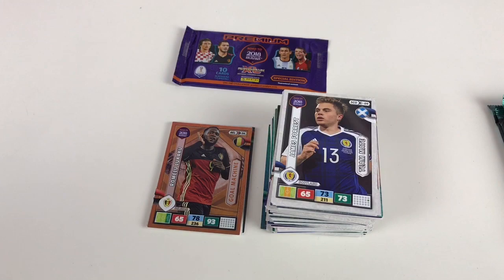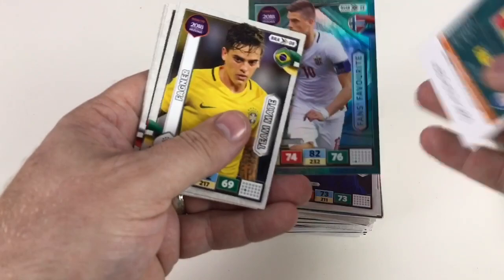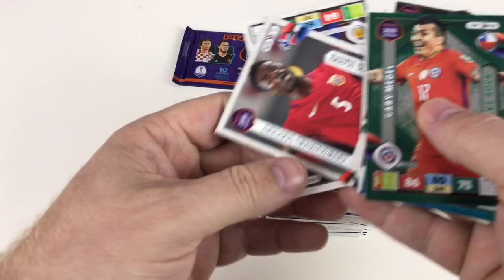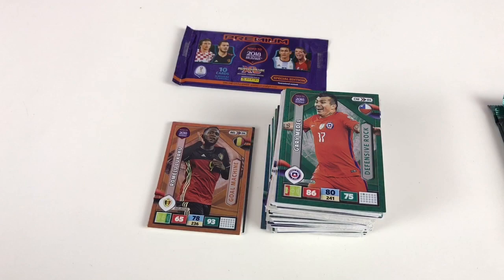Let's take a quick look at these remaining normal packets before the final premium. Lee Griffiths again, Gonzalo Higuain, Marcus Henriksen fans favorite, Gary Medel defensive rock, Fagner, James Chester, Gary Cahill, Giacomo Bonaventura, and Alexander Tetti. Nothing set the world alight, but two shinies — we're happy with that.